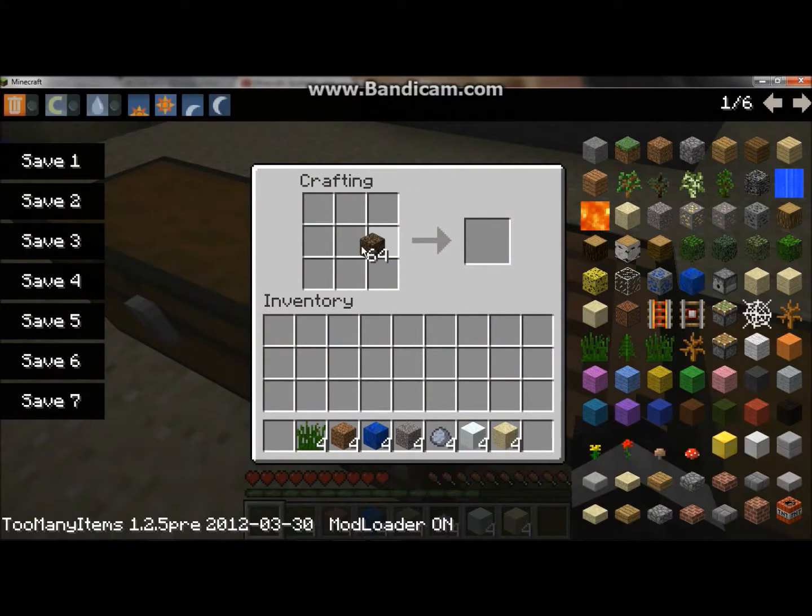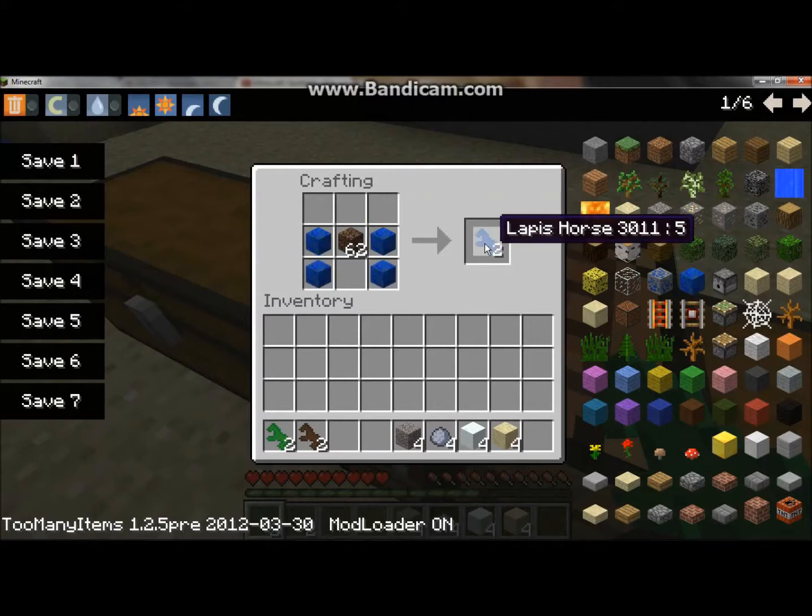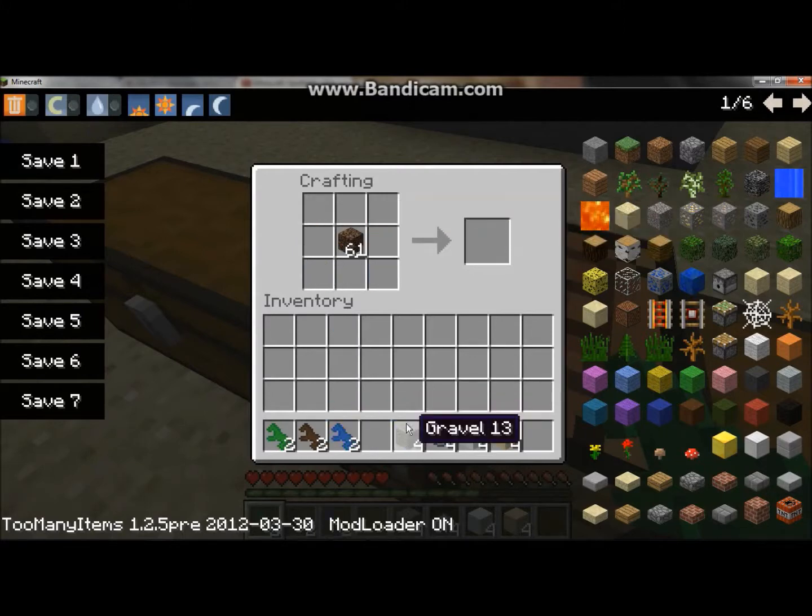You set your soul sand in the middle, then place one, two, three, four blocks around it. That gives you the grass horse. It's the same recipe for every horse — I'm not going to make every single one, just in case you didn't get that.